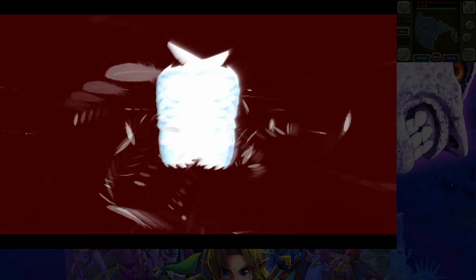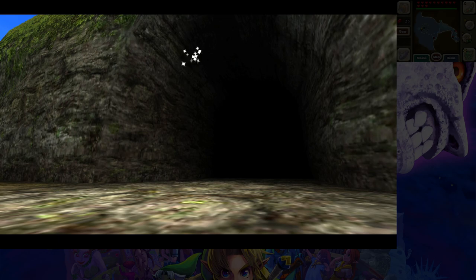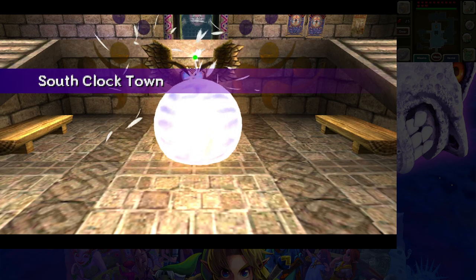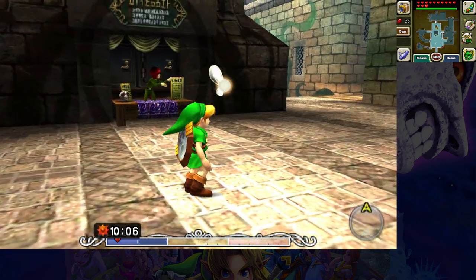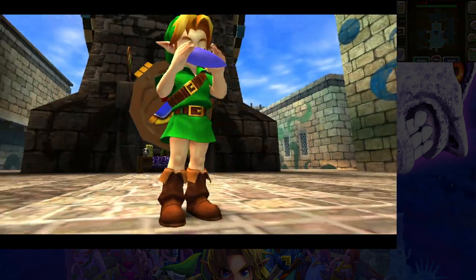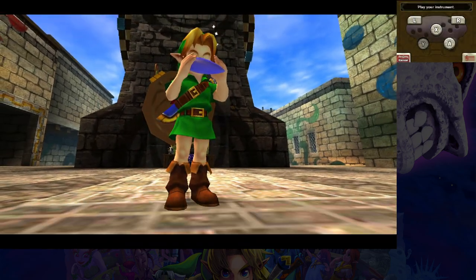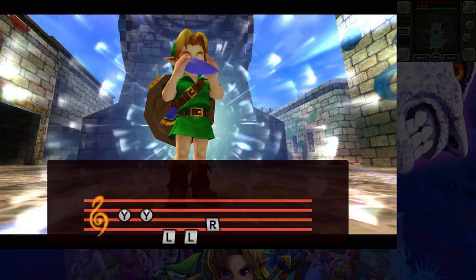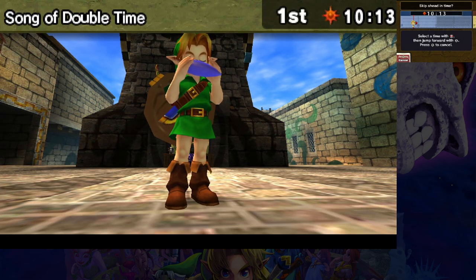I like how they have the mouse cursor on the map here — in the original I think you could only use left and right to choose locations, whereas now I can move the cursor around the map more easily. Alright, I'm restocked on arrows — I got them from the jars while we were there. I'm maxed.